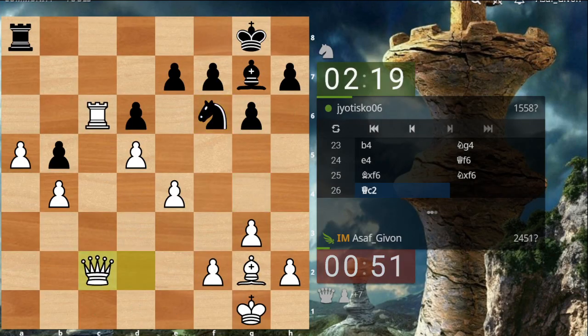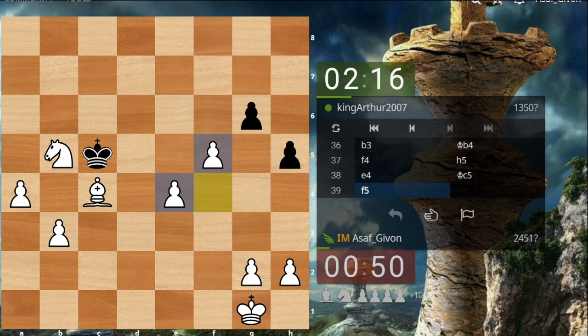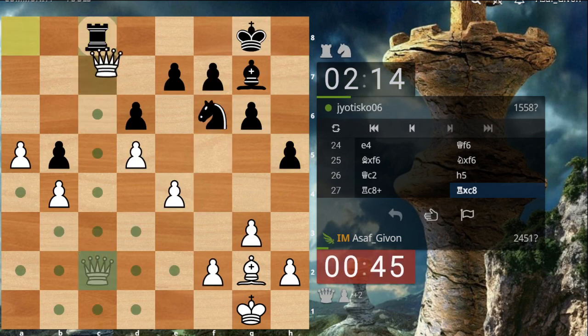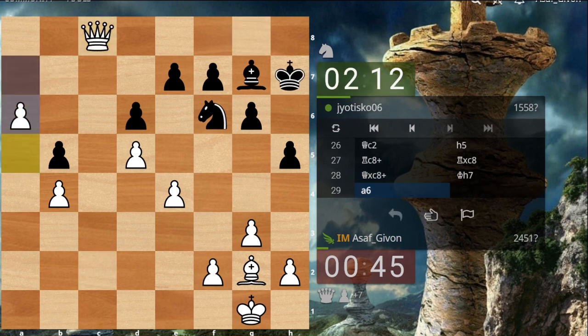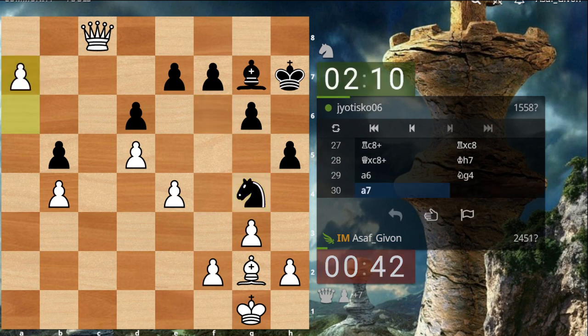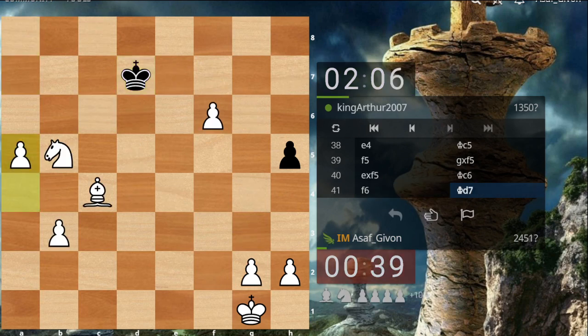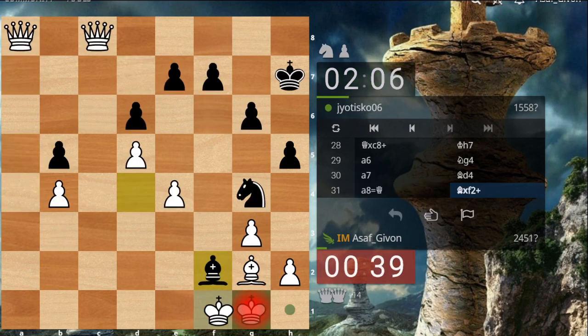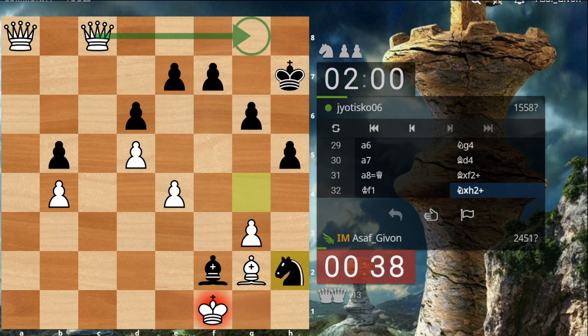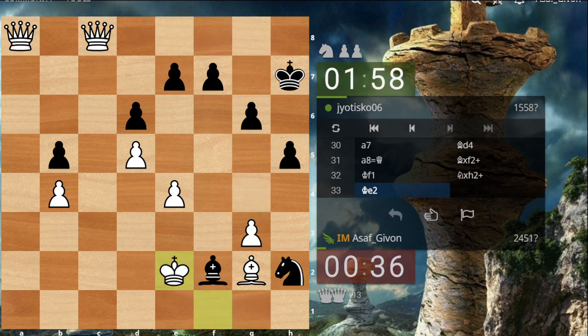This guy plays on. I will try to make as many passed pawns as possible — I'll exchange some pieces. Always exchange pieces when you have a material advantage. I lost one pawn — doesn't really matter. I think I have a very quick checkmate; that's what's important. I don't even take that bishop — I just want a checkmate. I don't want him to have any checks.